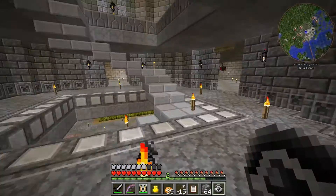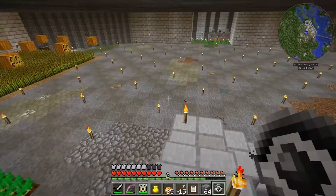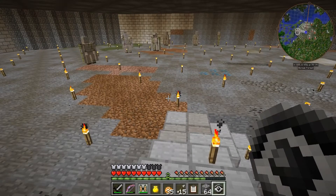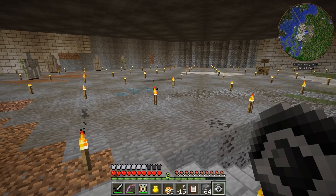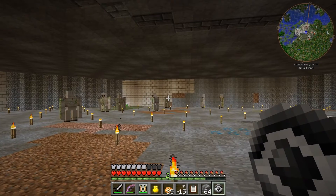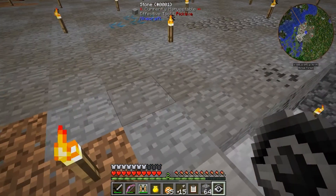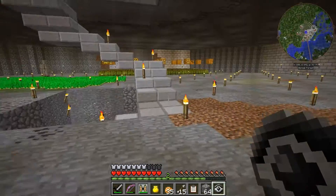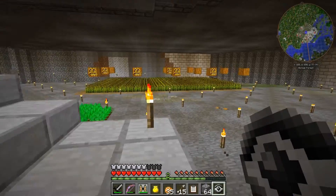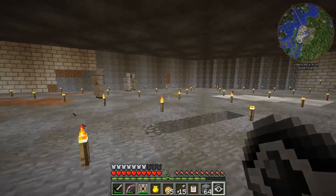He'll probably come down in just a second. So anyway, I want to set up the spawn system here. And really what I want to do is set up not just a spawn system for mobs to kill, but also for animals to kill too. I'm thinking about if there's a way I can combine the two, and I don't know that there is, but let's see what we can do.